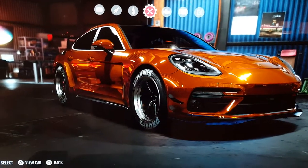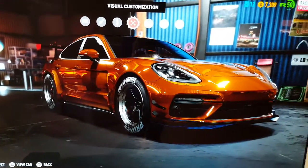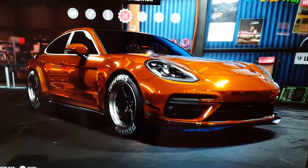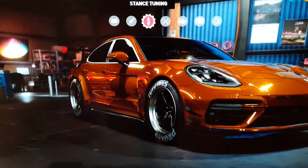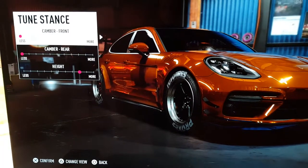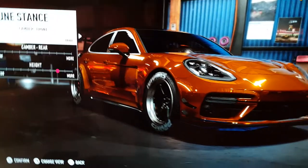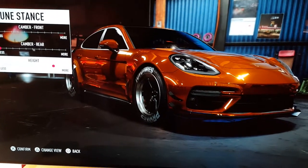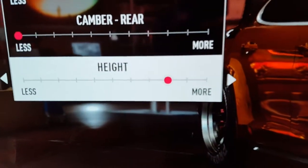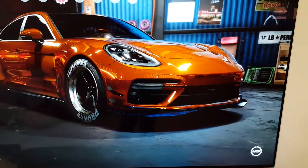Before we end the video, I'm gonna mess around with the suspension and then go to the tuning shop and upgrade it to a reasonable level. So I put no camber whatsoever because it just looks pretty silly on this car — it probably looks good on some cars but just not this one. For the height, we've gone with a pretty high ride height because at the end of the day this is a great big family SUV.